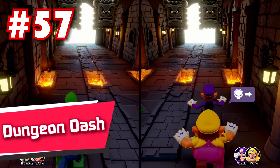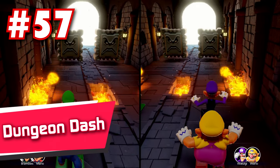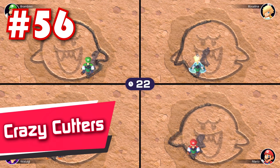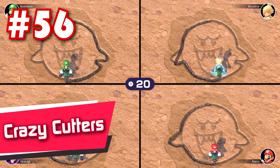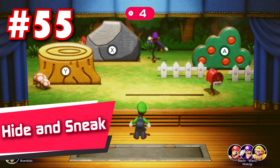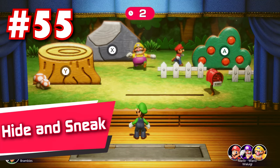60: Poke Pummel — another mash the button the fastest game that's incredibly engaging and has got a great theme. It feels so fun to just whack the crap out of a poke with a hammer. 59: Balloon Burst — button mashing, but with a friend. 58: Rocky Road — ditto, but here you can hurt your own teammates, which is hilarious. 57: Dungeon Dash — it's all about coordination between you and your teammate. 56: Crazy Cutters — this one controls well for a fill-in-the-line minigame and has got a good amount of charm, it just doesn't do anything too special.